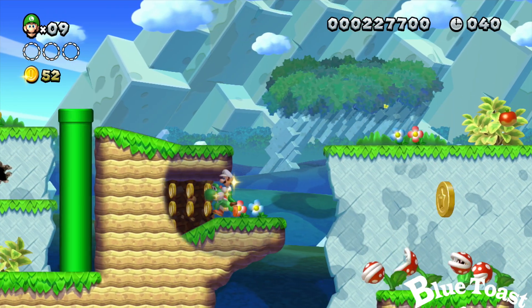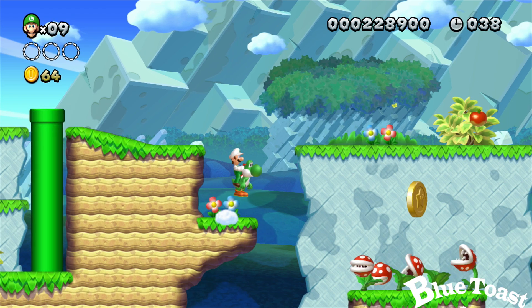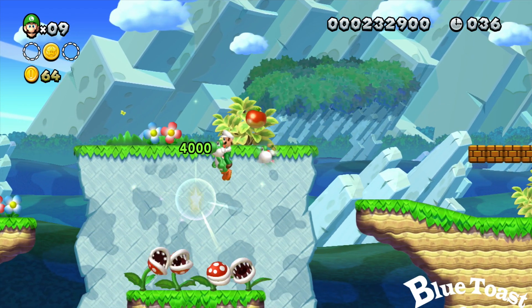Secondly, you need the Yoshi — don't go in the cave. Just jump on the Piranha Plants and you'll safely rise above.